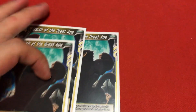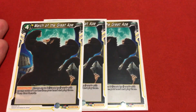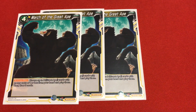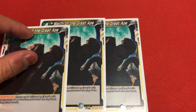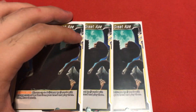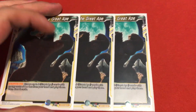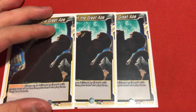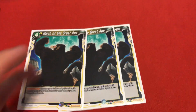Those are the 3 energy costs. Now for the 4 energy costs, I'm running 3 copies of March of the Great Apes. His effect reads: choose up to 2 Great Ape cards with energy cost 4 or less from your hand, play them, and draw 2 cards. The cost is high, but it helps you bring out Bardock, Prince Vegeta, Fasha, Tora, or any of your Great Apes - except King Vegeta who costs 5. Three copies - you can use one for energy and the other two for playability.